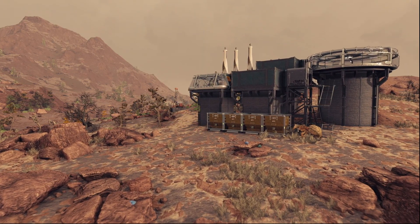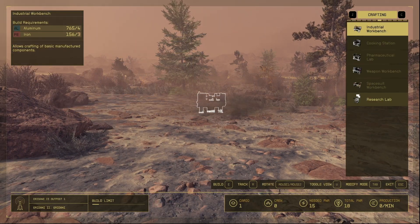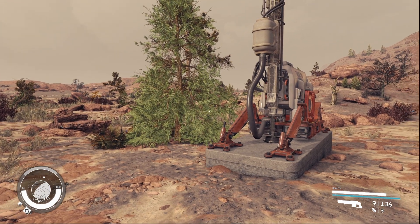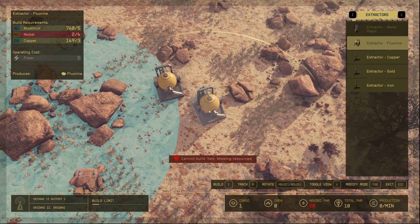You'll need iron and aluminium for a lot of buildings and also for producing items such as adaptive frames, so these are definitely necessary straight off the bat. I also think tungsten is required because you're going to need it for your solid resource extractors. We're not really touching on vapors or gases extraction for this video.